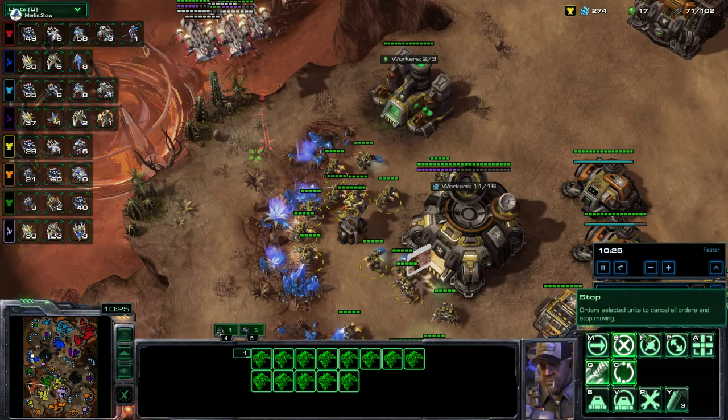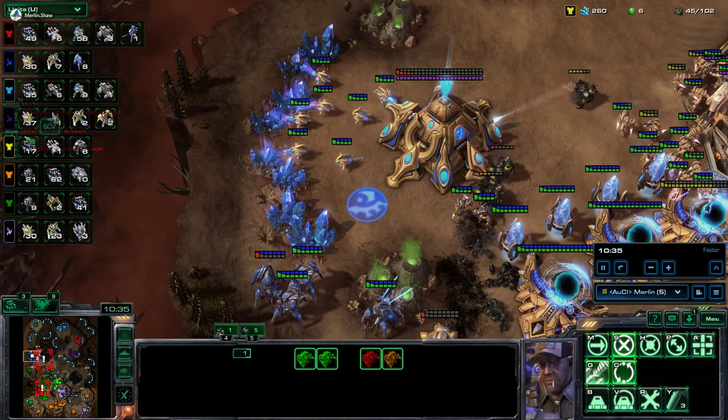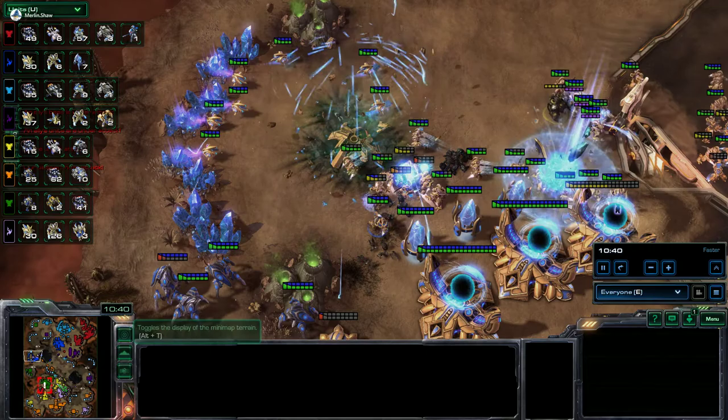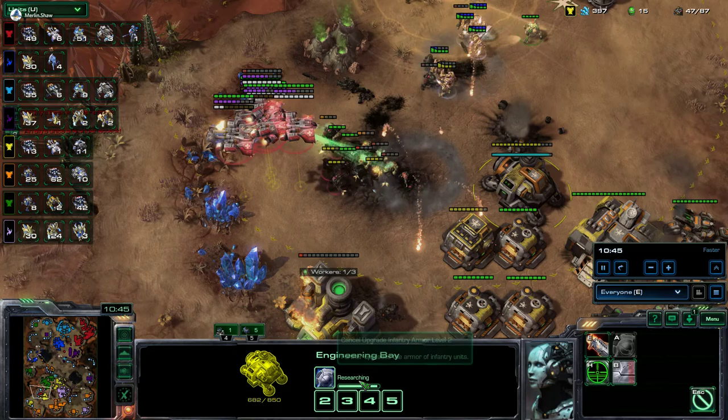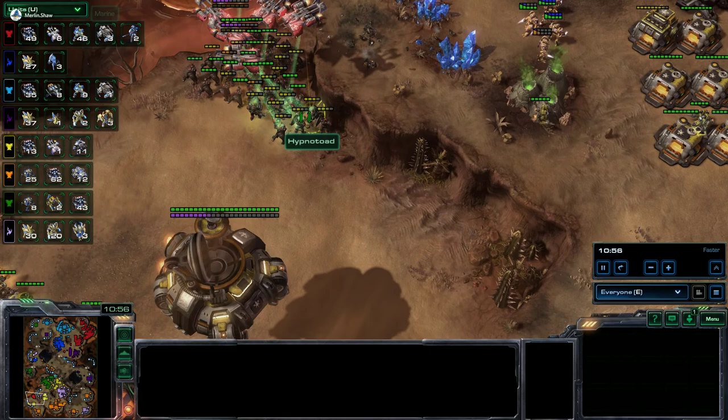The SCVs are dropping quickly. At least we get the Nexus. Merlin loses his main. They didn't take off this one though, so Armor's going to finish up. Greg comes over to assist with the Widow Mine. And there goes Merlin's natural — he's being gutted right now. Nothing really to answer for this. Eleven Marauders is not going to take this out.